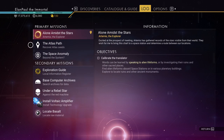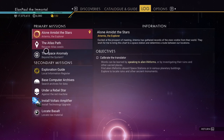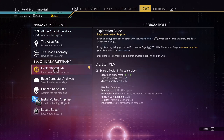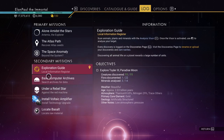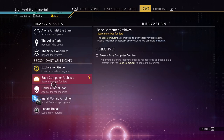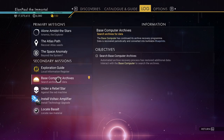We're going to continue on the regular story mode. It has three main paths. Going through Alone Amidst the Stars is pretty much where we're going. The Atlas Path and the Space Anomaly we can do later on. The Exploration Guide is really just something to help you explore flora and fauna on planets. Base Computer Archives is something you want to do at some point throughout the whole thing because you can 100% it and then get free updates, upgrades, nanites, and things like that afterwards.